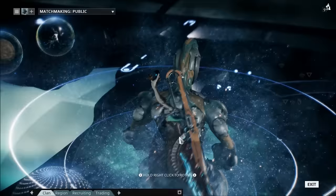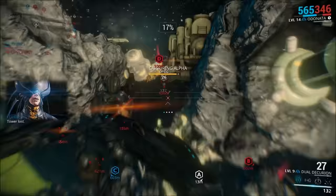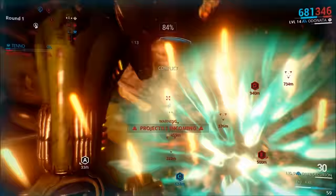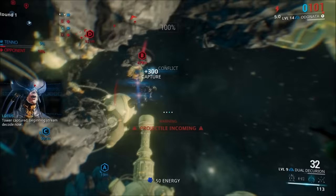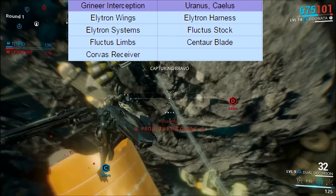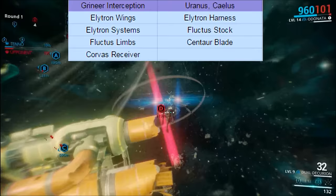Next up is the Grineer Interception mission located on Uranus on the planet node Kaellis. On this mission and the interception missions, you are allowed to get one part drop every four rounds of interception, which can take quite some time. In my opinion, this is the worst planet node — the most pain in the butt to farm. The parts you can get from here are the Elytron Harness, the Elytron Wings, the Elytron Systems, the Fluctus Stock, the Fluctus Limbs, the Centaur Blade, and the Corvus Receiver. One part every four rounds — it really is a pain, but if you have a squad, it can be a little bit easier.